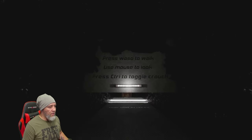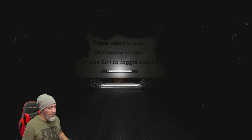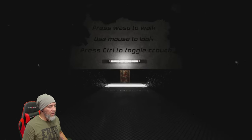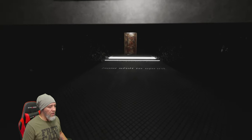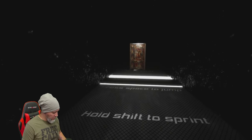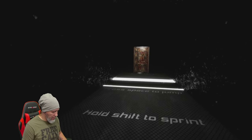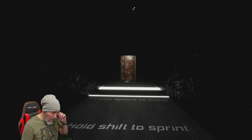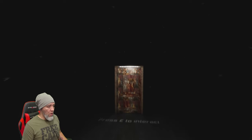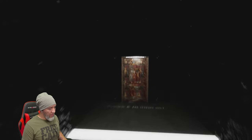All right, so press W, A, S, D to walk, move the mouse to look around, Control to crouch. This is gonna be new for me. Let me stand up — so I can walk. Wait, I hit Shift by mistake. Okay, so I can jump! All right, here we go, ready. This is gonna be tough — I'm gonna run and then jump.